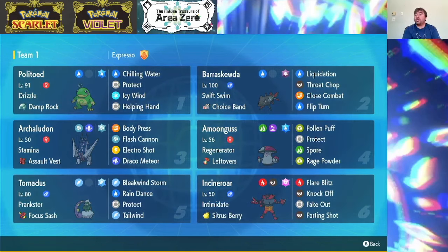As far as our Archaladon goes, we have Electro Shot to increase our special attack while the rain is on the field. We have Draco Meteor as a one-time nuke if we don't have any special attack boosts, and if we do have a few special attack boosts, then Draco Meteor is just going to hit incredibly hard and not completely ruin our special attack. We do have Stamina as our ability so every time we take damage we're going to get a Defense boost, which in turn increases Body Press's power. And then we have Flash Cannon, which is nice general Steel-type STAB.